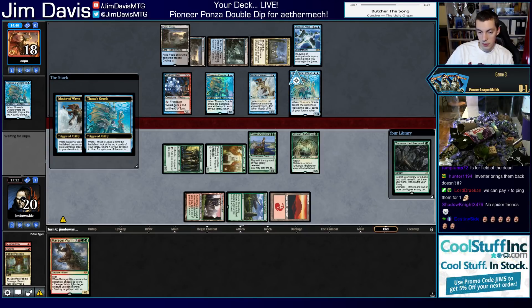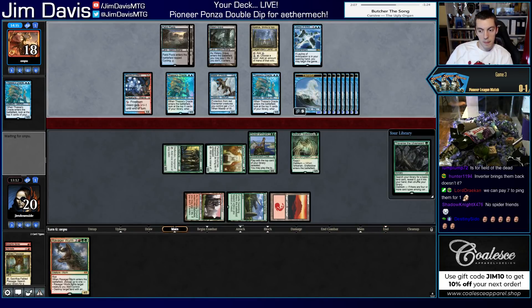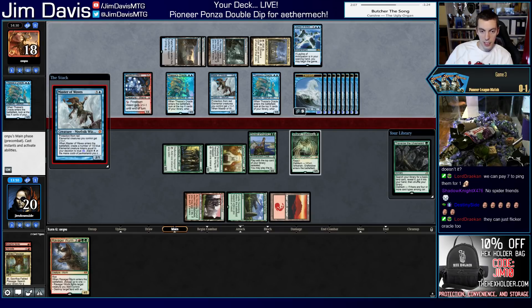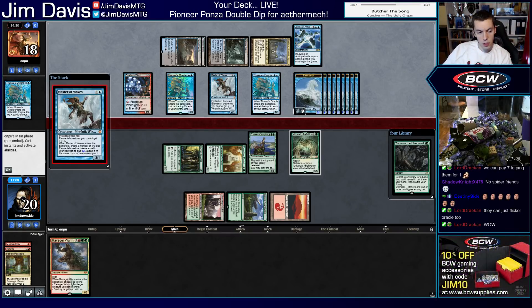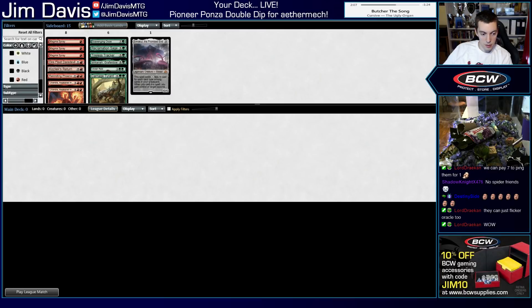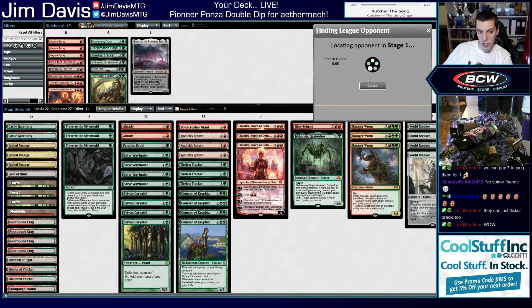We are 0-2 but the deck felt pretty good truth be told. Pretty happy with the changes, let's keep battling. It's funny — we do have Kozilek's Return to deal with Master of Waves but I boarded them out because we needed to be fast to beat the Thassa's Oracle combo, which we can't interact with. Maybe that was wrong. This break brought to you by CoolStuffInc.com — number one source for your gaming shopping needs. My articles run video Monday, article Friday. Yesterday's video was all about Niv to Light, the five-color Niv-Mizzet deck in Pioneer — deck's really good. Promo code GYM5 for 5% off.